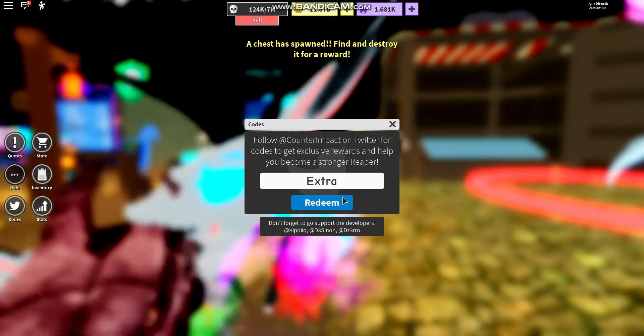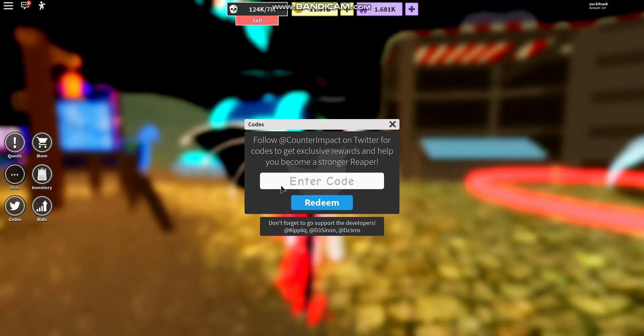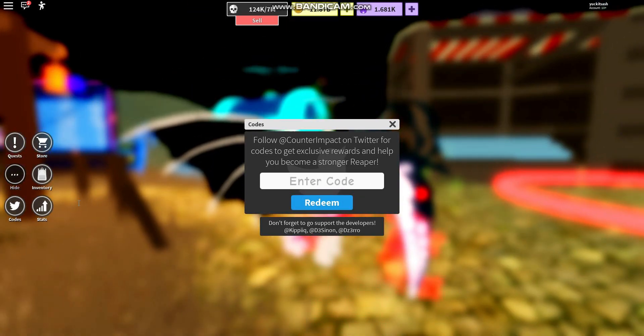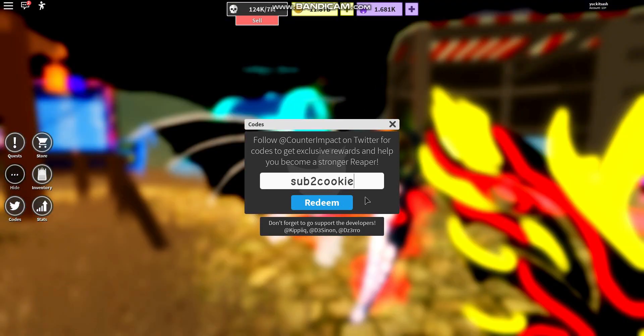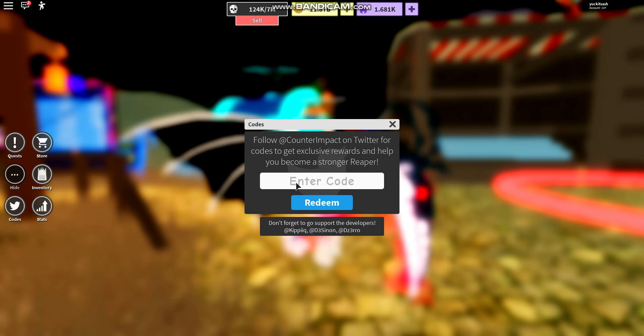Then we have code 'release' — redeem. Then code 'extra' — redeem. Then code 'Jeff Blocks' — redeem. Then code 'sub to cookie' — redeem.